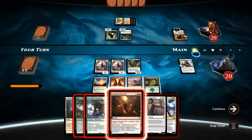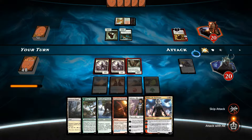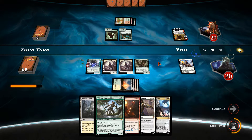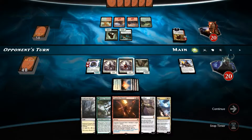I do really want to get Woodland Wanderer down, so I'm going to skip attack here and drop it for four — get a nice big 6/6 down. Very nice. I can Exquisite Firecraft Arlinn next turn and just outright get rid of her, then start playing our planeswalkers.